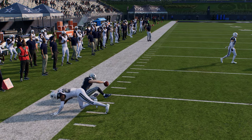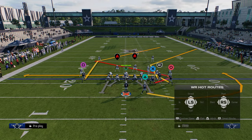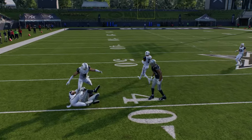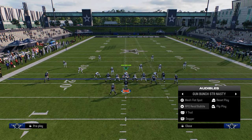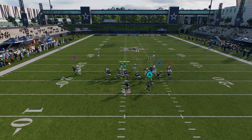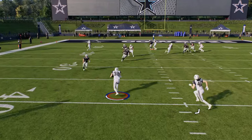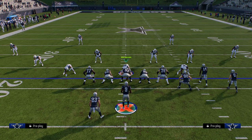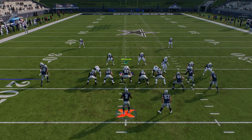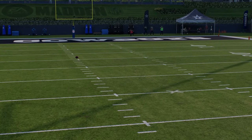The drag route can get nice man-to-man separation, or the trail route can be a good option — especially if the user jumps the running back route, then we can throw the trail with an inside pass lead or inside free form against man coverage. Also, with everything else going on, the post route can beat man coverage to the inside. If they have a half defender or zone defender, wait until the tight end passes the safety's face, then hit the pass lead down inside and make an aggressive catch.